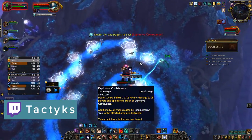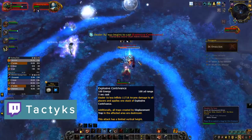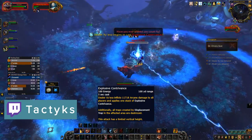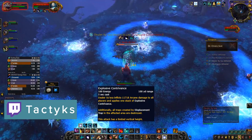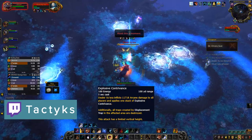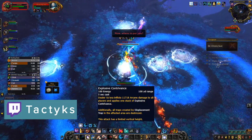There are two types of explosions. The boss will cast Explosive Contrivance, at which point everyone wants to step on a displacement trap to be launched in the air and avoid the damage. She could also put a bomb on a player instead, in which case only that player would want to step on a trap so that the bomb detonates in the air.